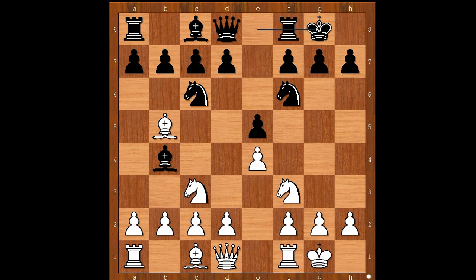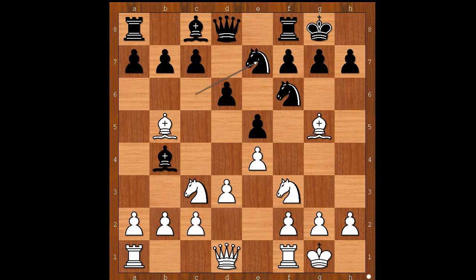And both players castled kingside. d3, d6. Is this symmetrical or is this symmetrical? Bg2, g5. Black to move. Should black play Bg4 or something else? What will you do? Max Euwe played Nxe4, daring white to take on f6.